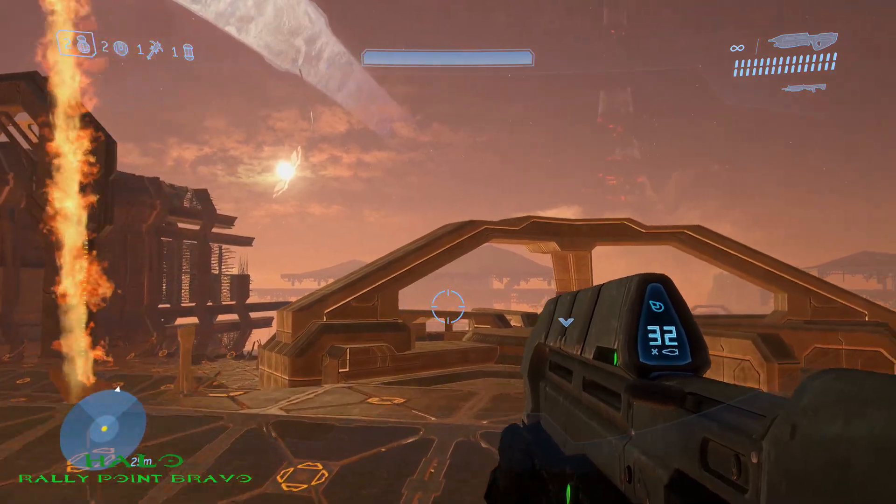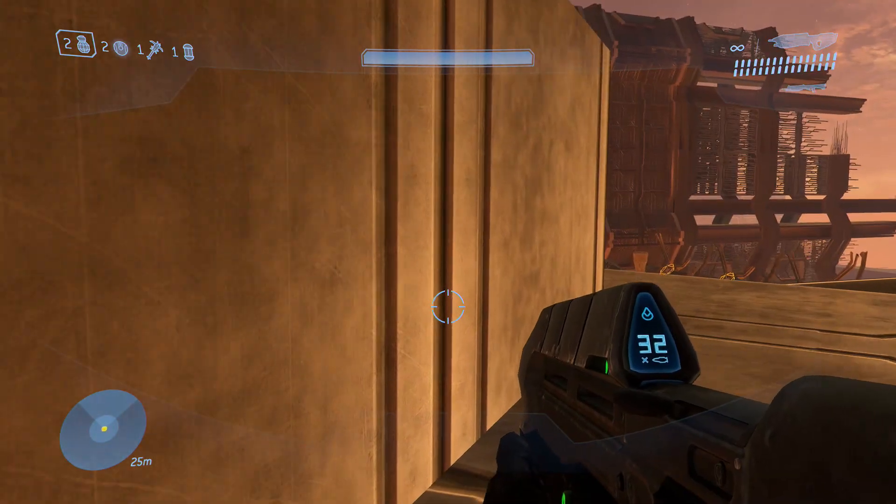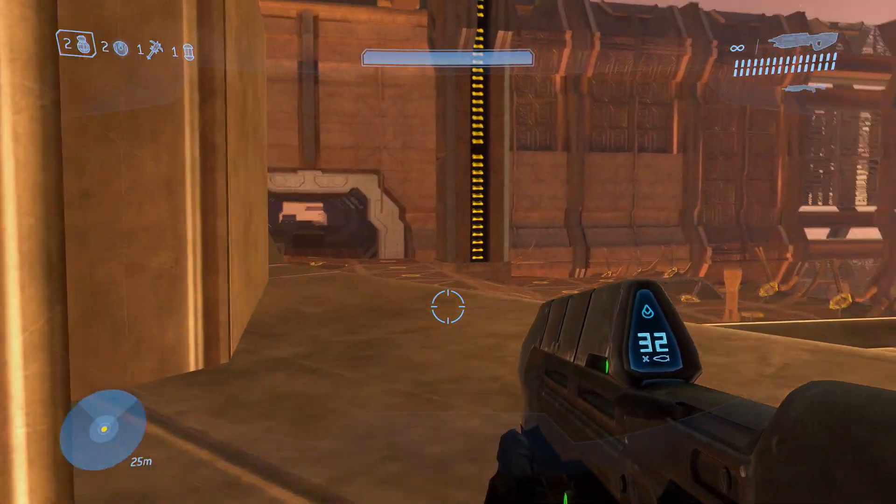The third and final MOA on Halo is located right at the very end. Once you get to the area where you have to get in Johnson's Warthog, just follow the path with the Acrophobia Skull and you'll see it right there on the platform to your left.